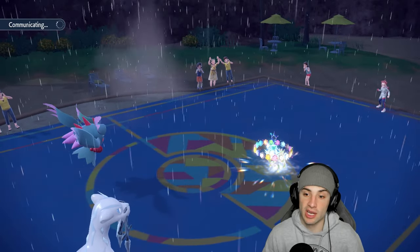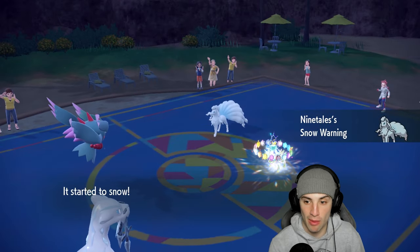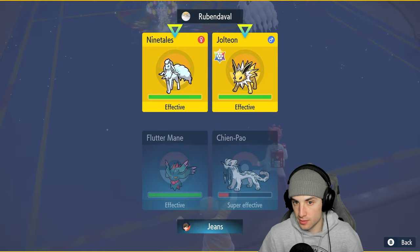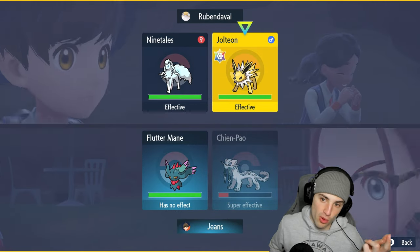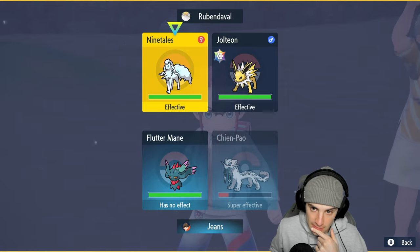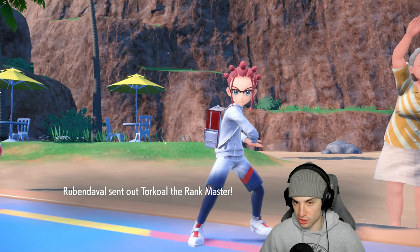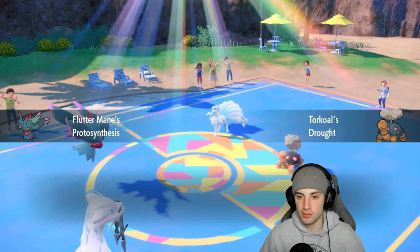Pelipper is gone. We still have Lando to deal with Torkoal, which is good — we still have our Tera if we want it. Ninetales comes in, and I figure out their strategy: just swap weathers and use whatever weather fits. From here I think we Terastallize into Fairy for bulk damage. Sacred Sword into Jolteon seems right — it could protect this turn, but I'm doubling down anyway.